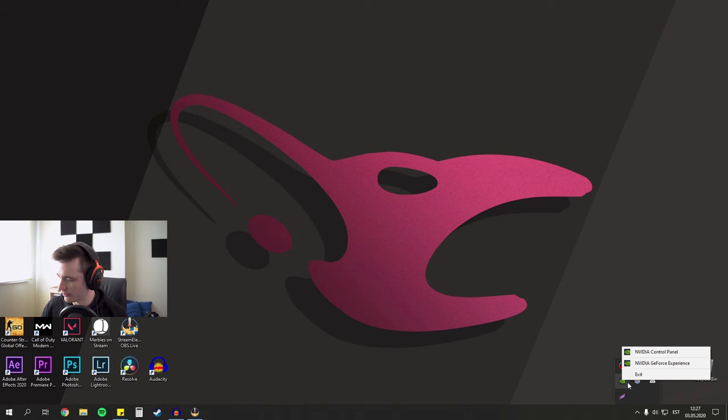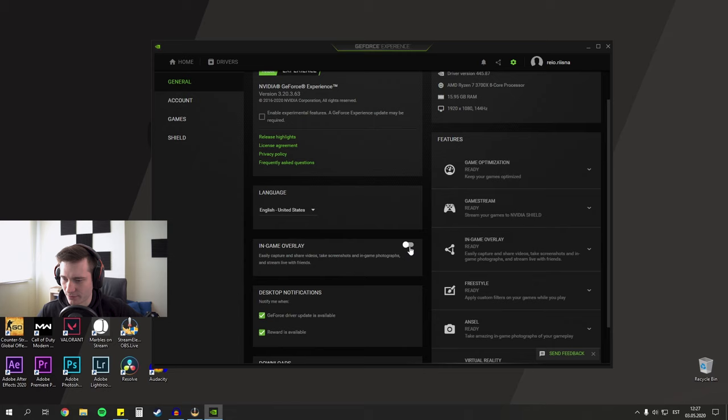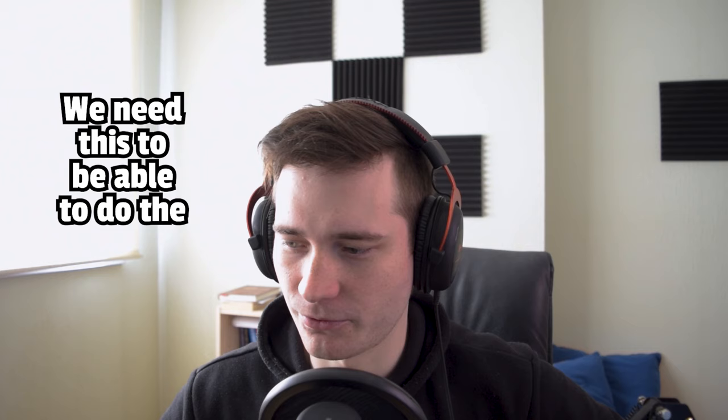Alright, let's bring up our desktop and launch Nvidia GeForce Experience. This is what it looks like when you first launch it. Let's head to the settings first and make sure that in-game overlay is turned on. This is what it looks like when it's turned off, and this is what it looks like when it's turned on. We need this to be able to do the things we want to do.